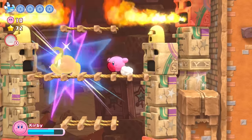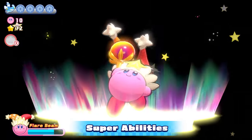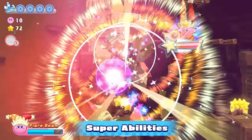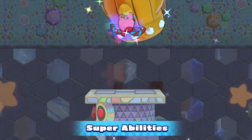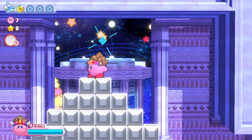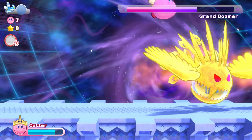Swallow a glowing enemy for Super Abilities. Wipe out a bunch of enemies at once, or break obstacles that are otherwise indestructible. You might even open portals that lead to another dimension — you can do it, Kirby!